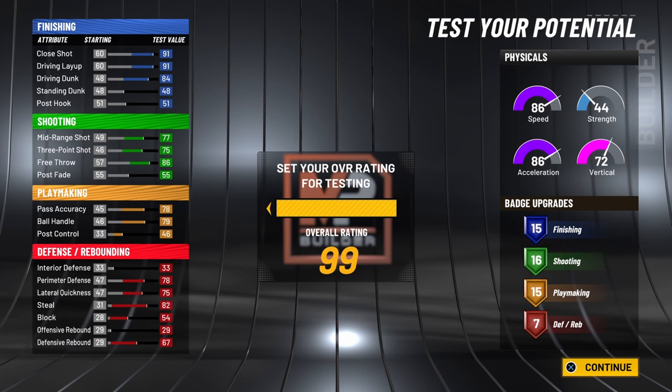Your free throw will go up to 90. Pass accuracy up to 82. Ball control up to 83. Perimeter defense will go all the way up to 82. Lateral quickness to 79. Steal to 86 and block to 58. Your defensive rebound will also go up to 71, so you'll be able to help out on the boards every now and then. So on this build you finish with 15 finishing, 16 shooting, 15 playmaking, and 7 defensive badges.